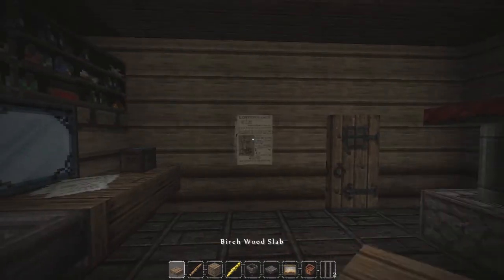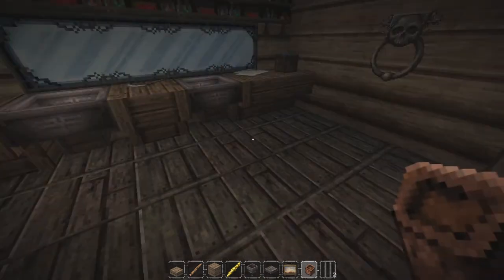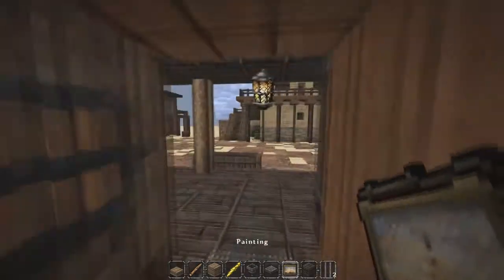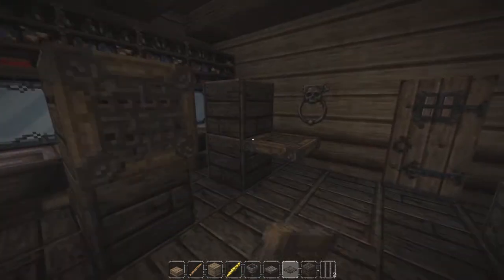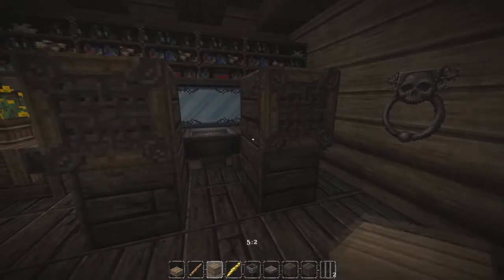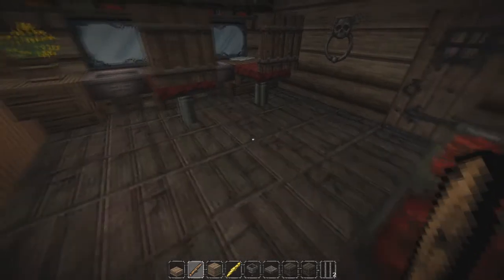There we go - let's try putting a painting in and I suppose that would work for a towel holder thing. Let's put the chairs back in then - we want a chair here and here. Need a trap door, like that, and there we go - copy that, delete these, paste - done. Yeah, I think that works fine.